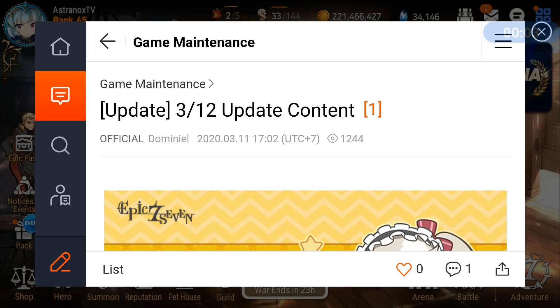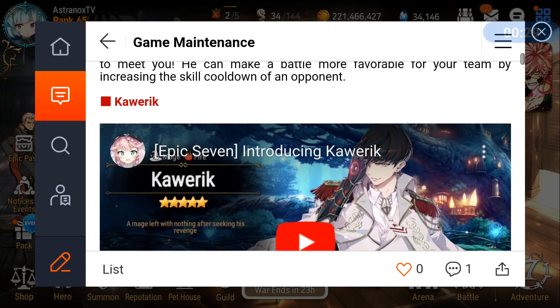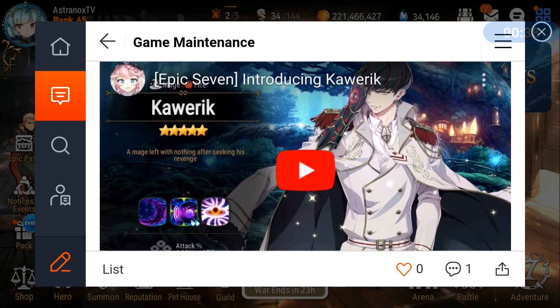What's up guys, this is Astronauts. We've got the patch notes here for the 12th of March. Karik is coming and there's an artifact with him. I'll review him quickly — I did my early thoughts about him and ML Charlotte. He's coming out in a few hours; ML Charlotte is going to be in one week. Here we go — Karik, new five-star hero, mage, fire element. There's an introductory Karik video you can check out in the description.